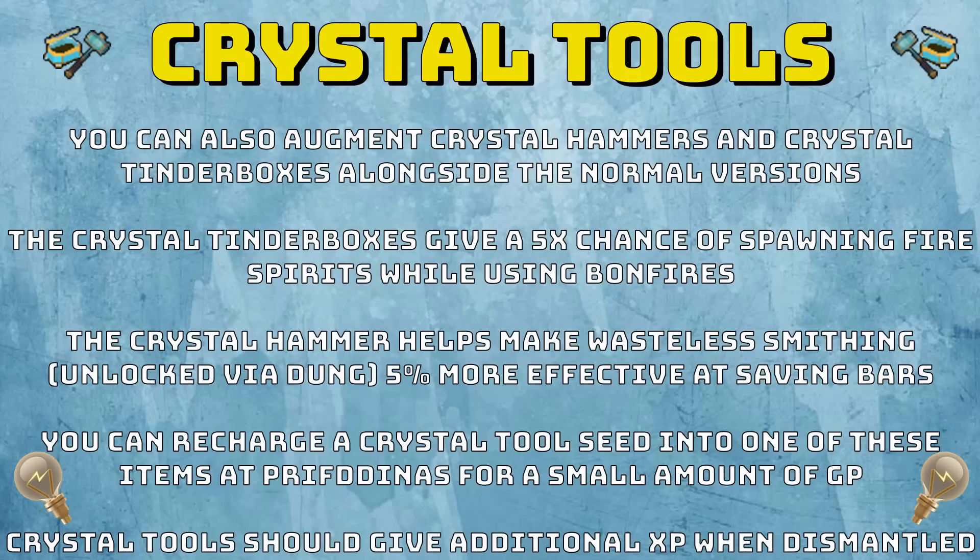Before I end this video, I want to quickly talk about Crystal Tools. You can also augment Crystal Hammers and Crystal Tinderboxes alongside the normal versions. The Crystal Tinderbox gives a 5x chance of spawning Fire Spirits while using Bonfires, and the Crystal Hammer makes Wasteless Smithing — unlocked via Dungeoneering — 5% more effective at saving bars when used to make items with 3 or more bars. If you augment them, you can get Invention XP alongside them, similar to a Crystal Rod compared to a Rod-o-matic. You can recharge your Crystal Tool Seed at Prifddinas for a small amount of GP. Crystal Tools should also give additional XP when dismantled or siphoned at level 12.